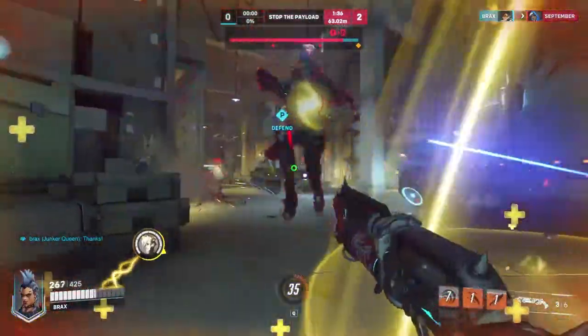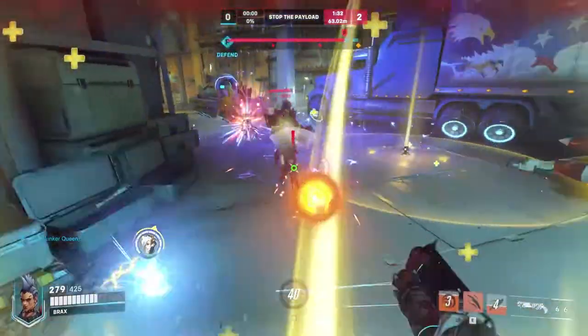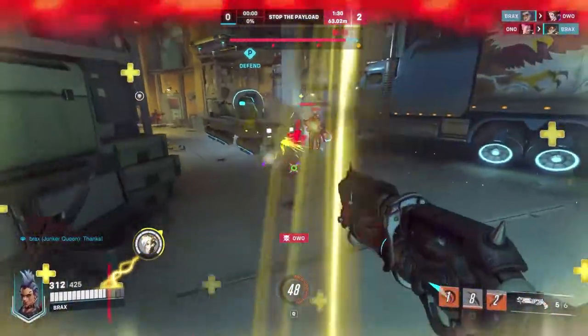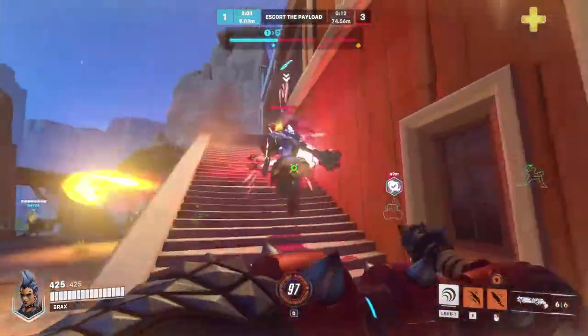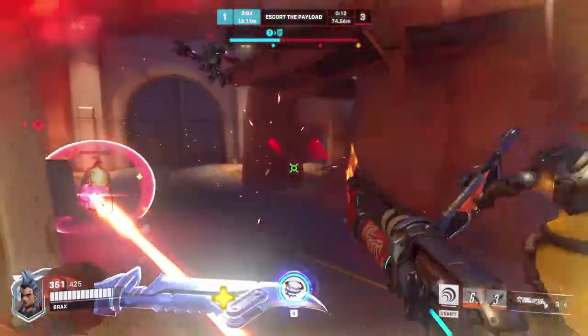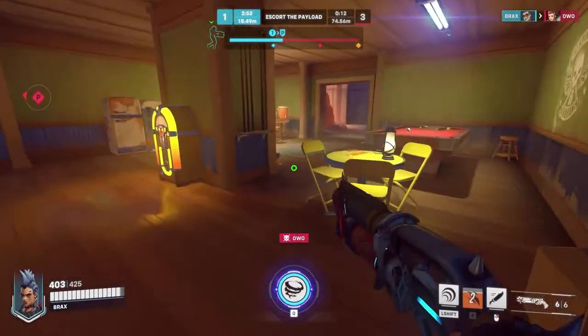Junker Queen thrives in close quarters, especially indoors or in tight chokes. When the enemy has nowhere to run, getting stepped on by a 7-foot-tall Aussie with a shotgun is the last place you want to be. This is where her axe comes in. With 90 impact damage, 40 wound, and a hitbox fatter than your mother, a quick hit from the Carnage ability can quickly turn the tide of a fight in your favor.